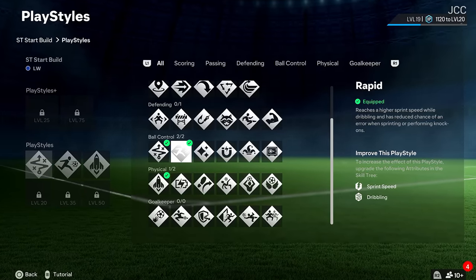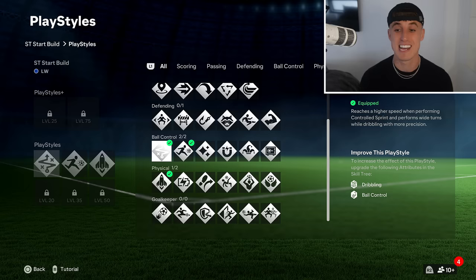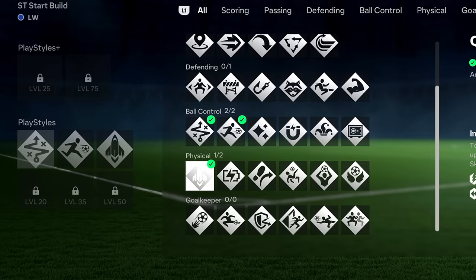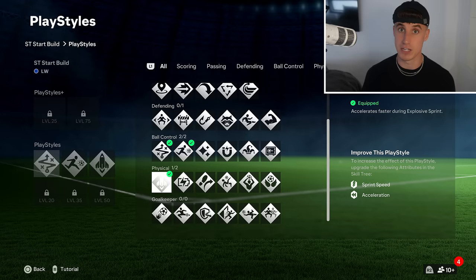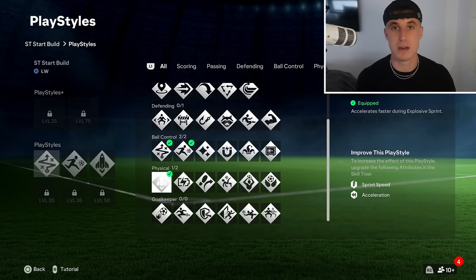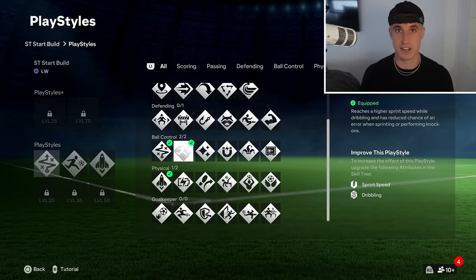Technical and Rapid improve sprint speed and dribbling, which is key because you want to be quick, agile, and dribbling away from CPU defenders with good ball control. When I got to level 10 and unlocked the third play style, I went with Quick Step. We've got to get to level 25 and level 20 to unlock the next ones and get play style plus, which is going to be huge. Subscribe to this channel if you haven't already - Quick Step, Technical, and Rapid are my first three and they're just essential.